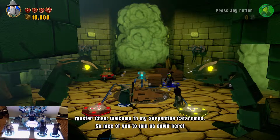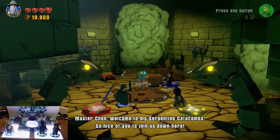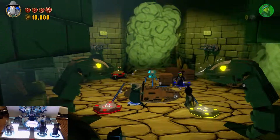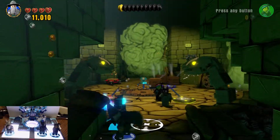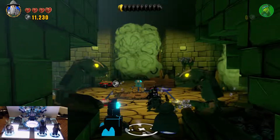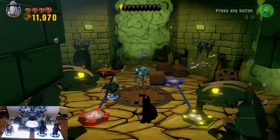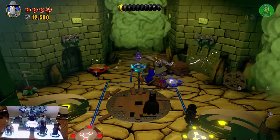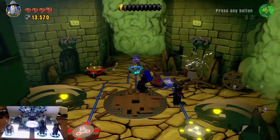Welcome to my catacomb — so nice of you to join us down here. Welcome back everybody to LEGO Dimensions. This is Zero, and I want to thank you guys so much for being here. If you're enjoying this video, please hit that like. Right now we are stuck in the catacombs of Master Chen. He said nobody has been able to escape the catacombs. We are on the hunt for Lex Luthor. Let's go ahead and continue this adventure — Gandalf is going crazy with that staff.